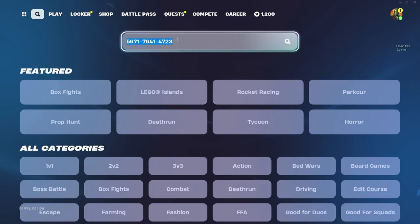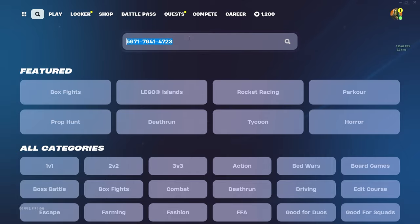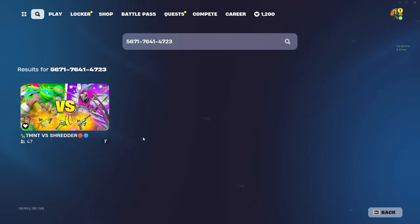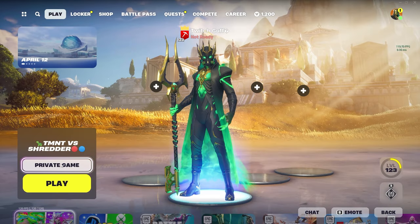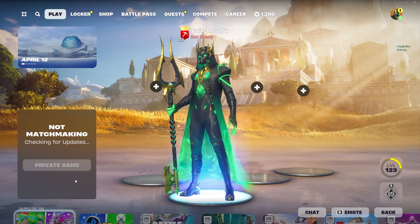This is the secret map code that'll give you lots of levels and lots of XP. Once you've entered the code, click Enter and the map will load up. Click Select and make sure you set it to private or it won't work.